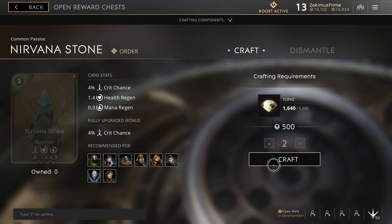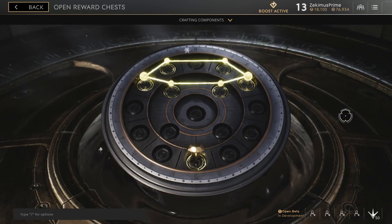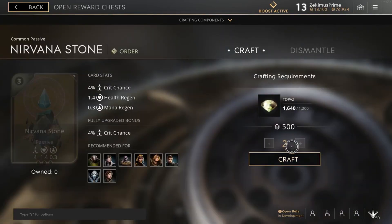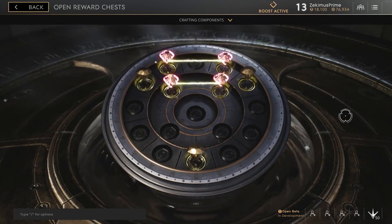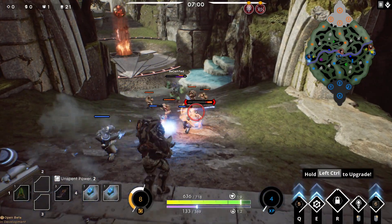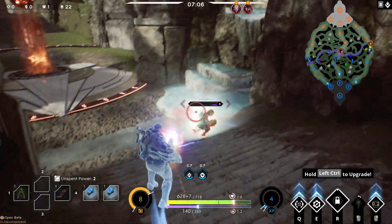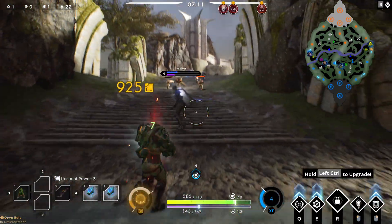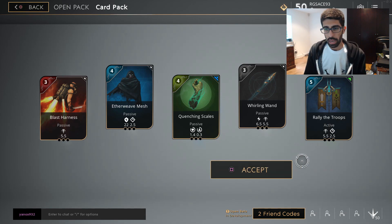I assume the card prices differ based on rarity, so for example, you can expect common cards to be relatively cheap, around 600, meanwhile epic rare cards are likely to cost a lot more. It's also worth noting that crafting does also cost rep — 500 rep to craft 2 nirvana stones, which basically means 250 rep per card, as well as 600 topaz. Rep costs, like the crafting components, are also likely to increase as the rarity of the card goes up, but it's well worth it in my opinion.